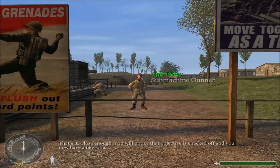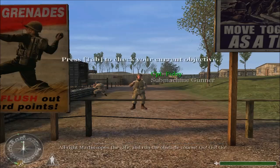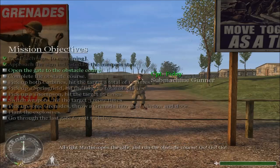You will notice that objective is checked off and you now have a new one. All right, Martin. Open the gate and run the obstacle course.